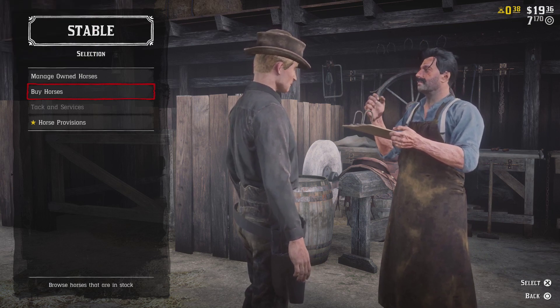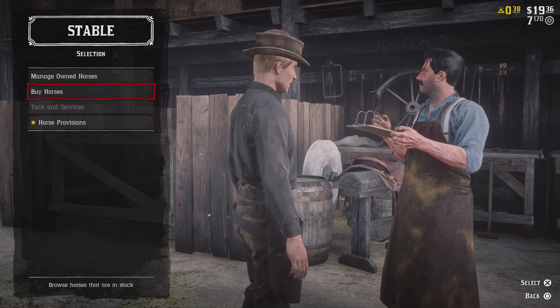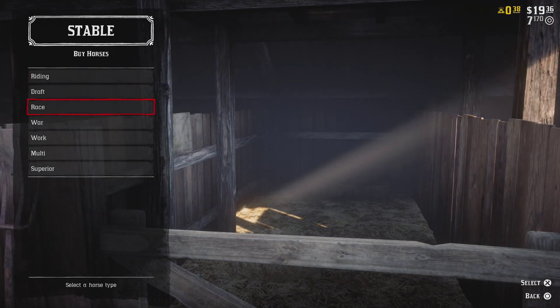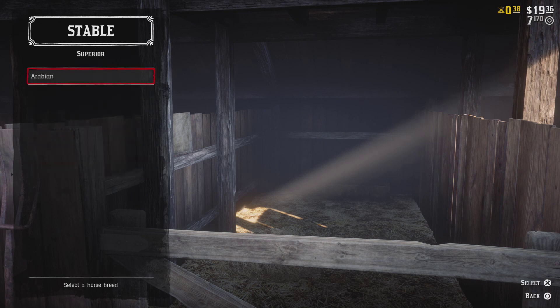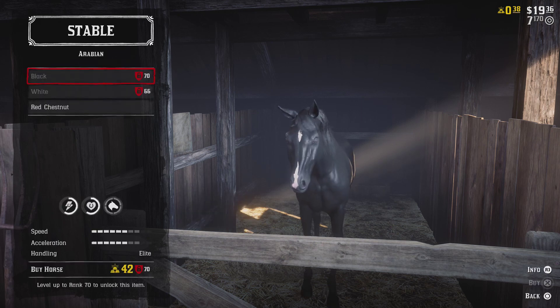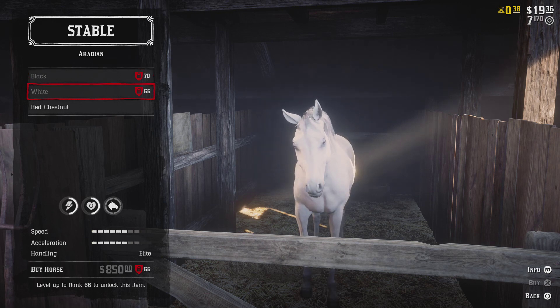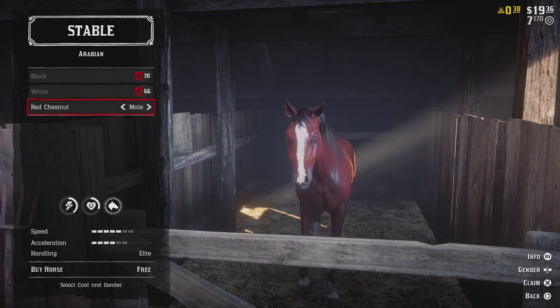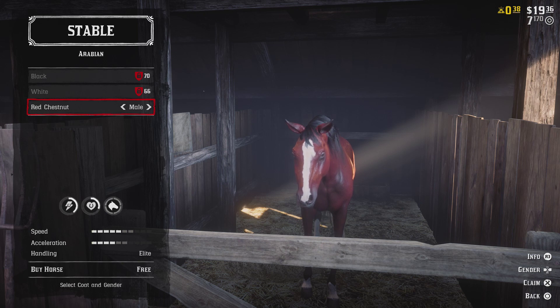So let's hide my picture. We go to buy horses and then you get to pick different types of horses. We go to Superior — I've already looked online and for special edition owners such as myself, there wasn't any indication that you get anything free for online. So I clicked on Arabian and lo and behold this one is 42 gold, level 70, $850, level 66 — but look at the red chestnut. Look at it, it says it right there. I'm not making it up, it's free.